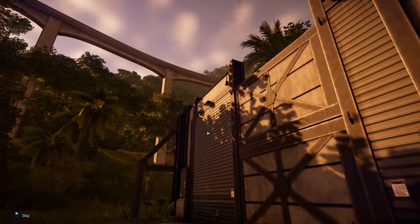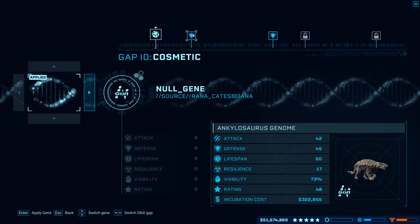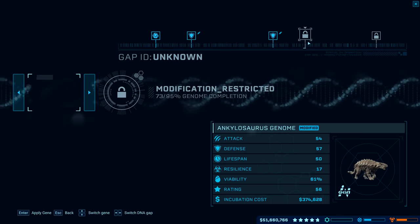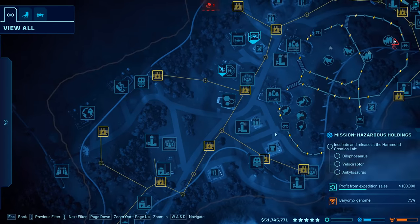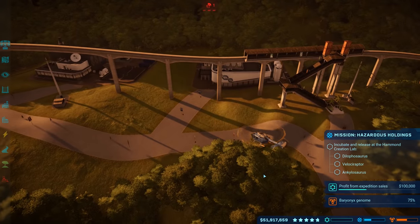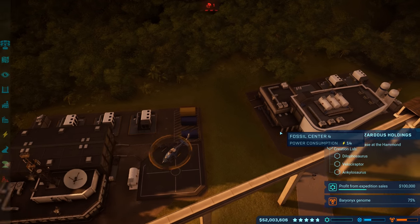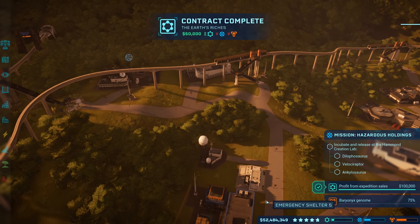Going to the Hammond Creation Lab — we never released the chunkingosaurus, releasing him now. Let's incubate the ankylo and modify the genome while we wait. At 73% genome right now — not bad. Getting 10 for aggressive instincts twice. Feeder needs resupplied in the dilophosaurus area — thankfully we have both a regular feeder and a live bait feeder. The expedition team is arriving back. View fossils — ankylosaurus perfect! We can sell the other fossils and get the science division contract done. 360,000 — we exceeded the 100,000 profit target!